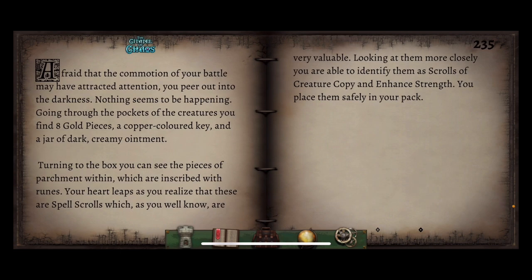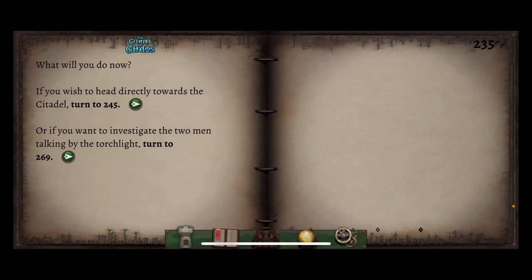If you beat this troublesome trio, turn to 235. Afraid that the commotion of your battle may have attracted attention, you peer out into the darkness — nothing seems to be happening. Going through the pockets of the creatures, you find eight gold pieces, a copper-coloured key, and a jar of dark creamy ointment. Turning to the box, which contains pieces of parchment inscribed with runes — your heart leaps — you realise these are spell scrolls. Looking at them more closely, you identify them as scrolls of creature copy and enhanced strength. You place them safely in your pack. That was fantastic — we've now got a jar of creamy ointment, a copper key, eight gold pieces, and two more spells.